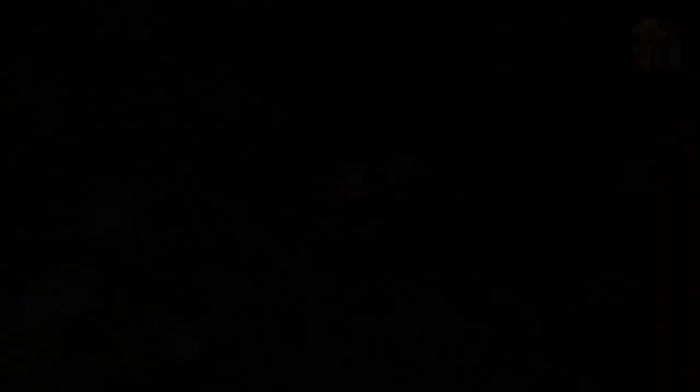In order to land your ultimate without it soaring past your enemies, make sure to stand back from where you want it to hit, since it'll land a thousand range in front of where you're facing. This skill can be used effectively to counter-initiate and turn the tide of a team battle in your favor.